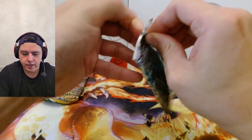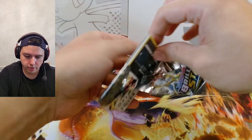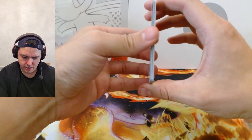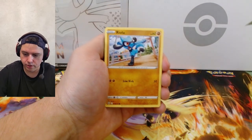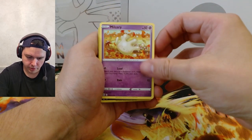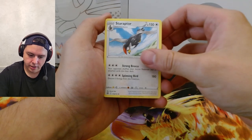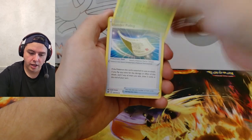All right, let's get through this last pack of Brilliant Stars and on to the reason we're all here — Evolving Skies, because that's all anyone ever cares about these days. Let's see if we finally get our Moonbreon. Impidimp, Riolu, Starly, Milcery — however you say it — Staraptor, energy, Clay Doll, Executor, Blunder Policy, and the code card. Well, that was super unexciting.